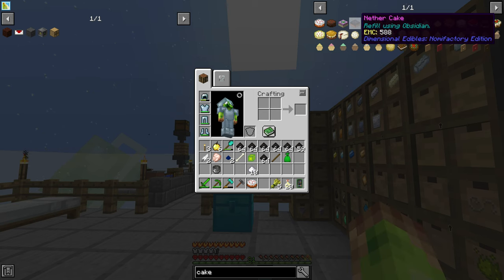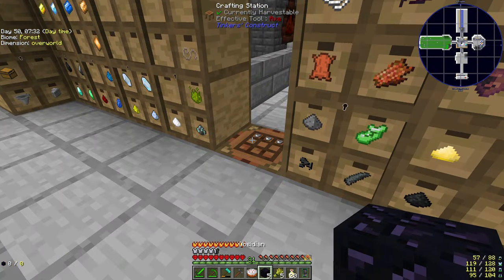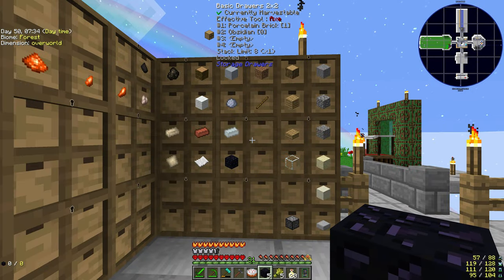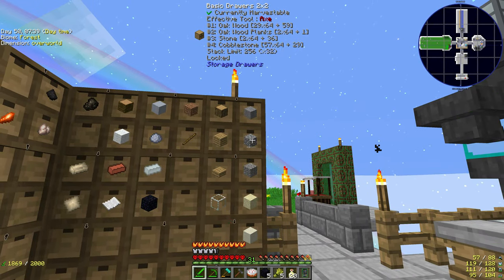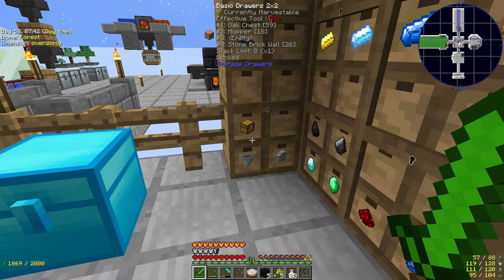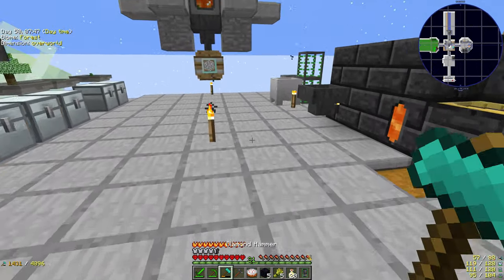In terms of the ash brick, I've got about six stacks of it, which is more than enough — and it's really easy to make, just chuck more cobblestone in the machine. But we'll have to wait and see what it looks like before I actually commit to that design.